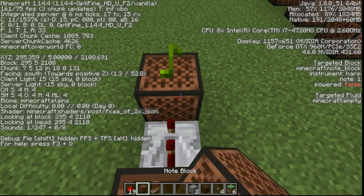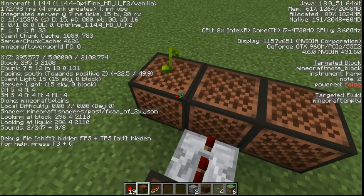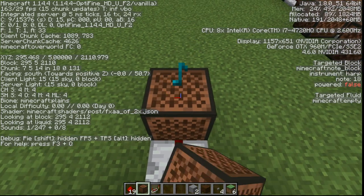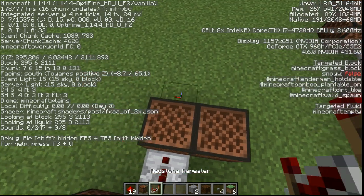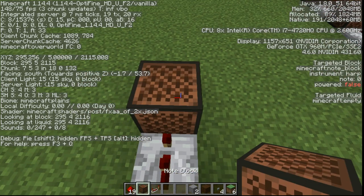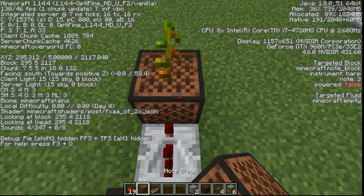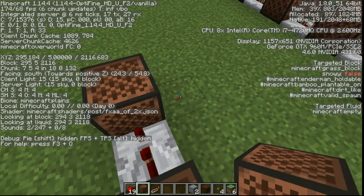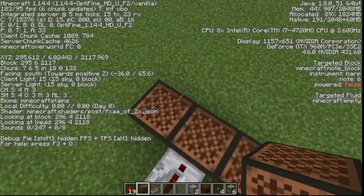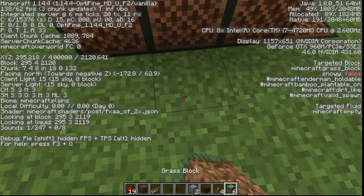Two ticks Normal 16. Normal 6 and Normal 2. Two ticks Normal 18. And Normal 9. Two ticks Normal 9 and Normal 2. Two ticks Normal 14. Two ticks Normal 9. Normal 18. Normal 14. Normal 6. Come all the way to the side, go one block down, Normal 2. Place Redstone Dust under the middle note block.